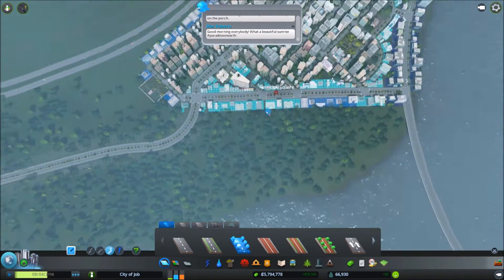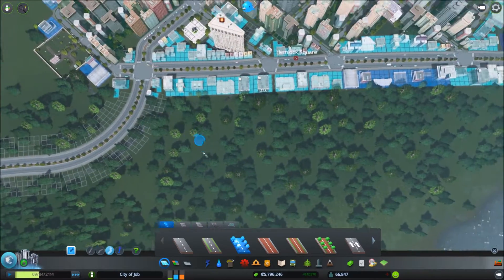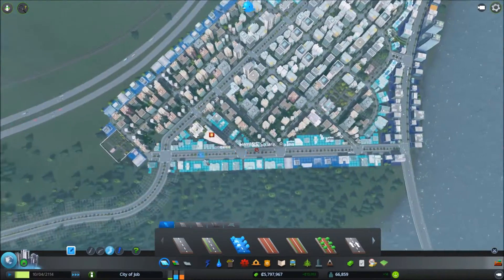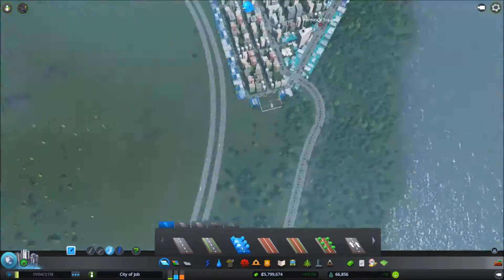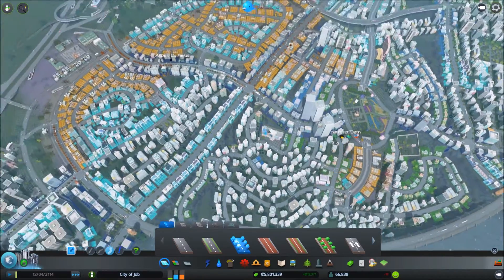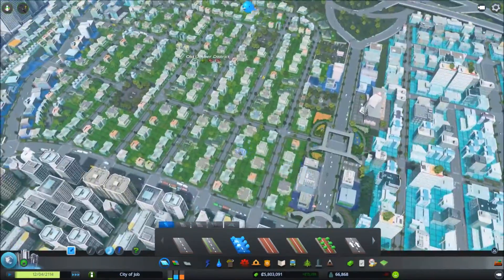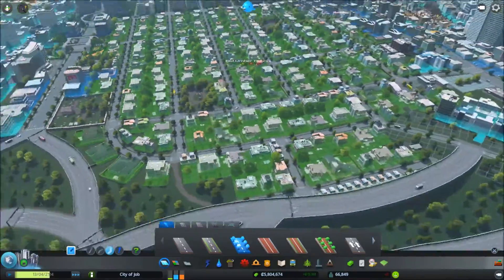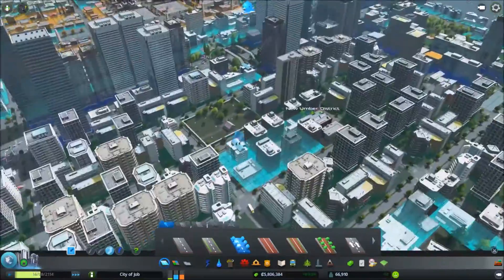We are going to do a very grid-like section here, because we want to kind of get a good city vibe from this. As much as I love these organic sections, there's something about a nice grid that just looks like a town - that looks like a legit town. Same feeling I have for this high density grid - I've seen those types of blocks and I like them.